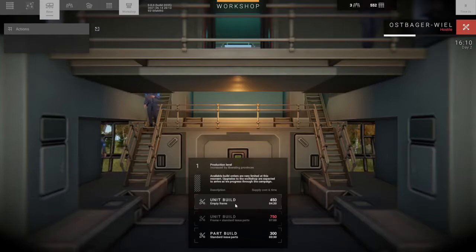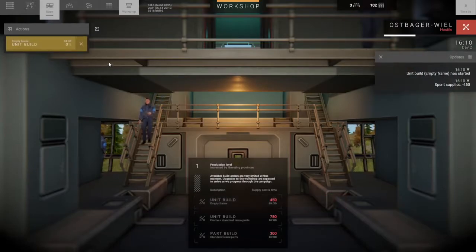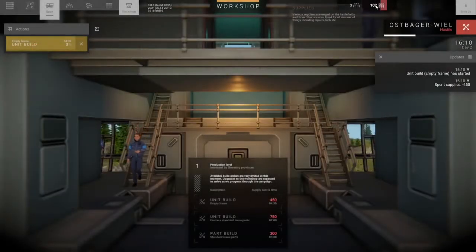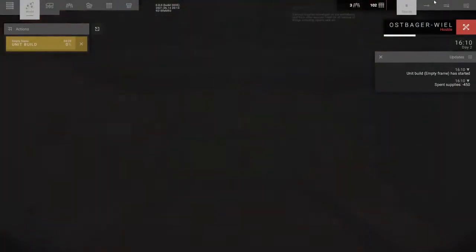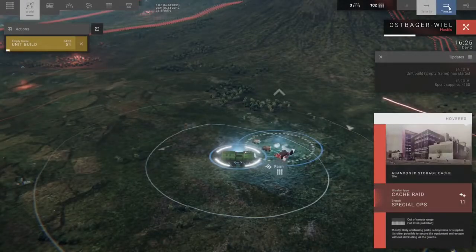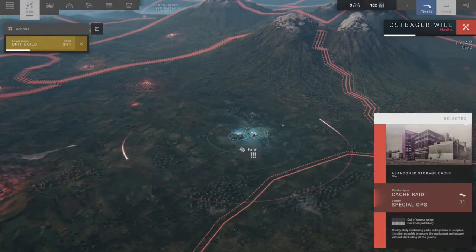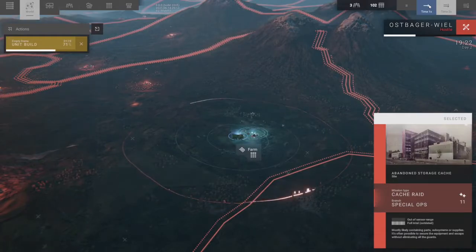If we go to our workshop, can we build that? Yeah, let's do that and we'll just wait on the map for a little bit while that's getting built. We might have to fight something but probably not — I think we've taken out a good amount of the people on the map around here.